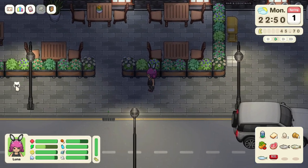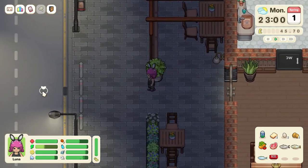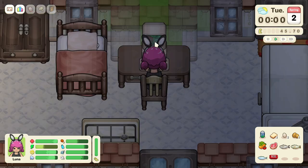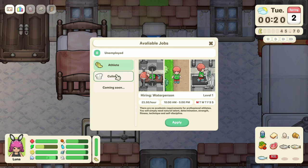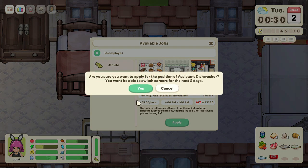Here is Simon's Bar and Cocktail — there are tables outside. But it just closed! We'll have to come back. In the meantime, on the home computer you can play games or find a job. Let's look at careers — right now there's just Athlete and Culinary, with more coming. We definitely have to do Culinary. You start as an assistant dishwasher, earning money from 4 PM to 1 AM. The description says: if the thought of exploring different cuisines excites you, the life of a chef is for you. Let's apply!